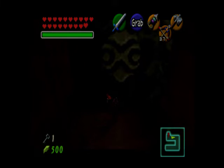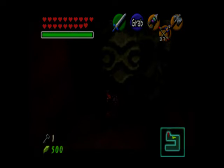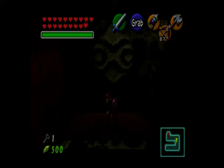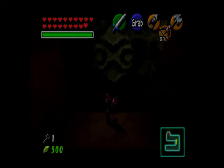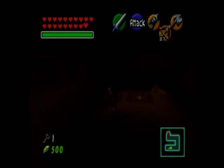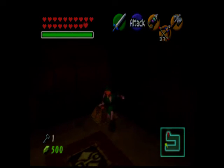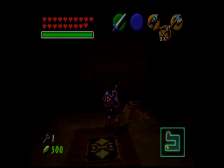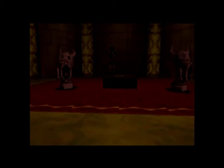Push it right into the corner like so, and it reveals another silver block that you can push. Push this one into the corner like so — it reveals a hallway, a stairway, a rusted switch, and a strange looking square. Hit the switch and it opens up this elevator back to the entrance. That answers the question of what that was for.